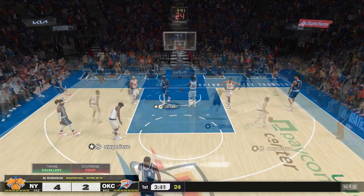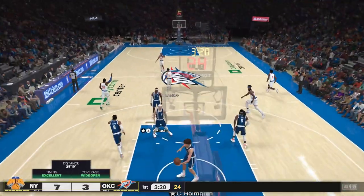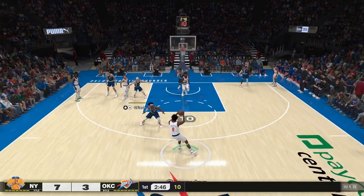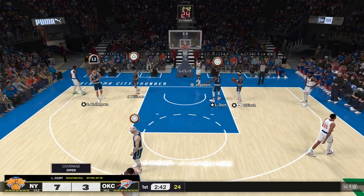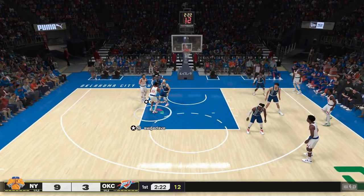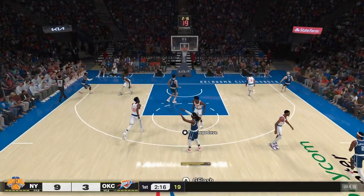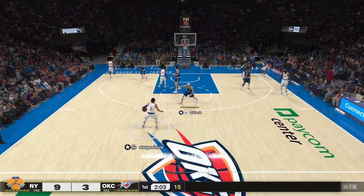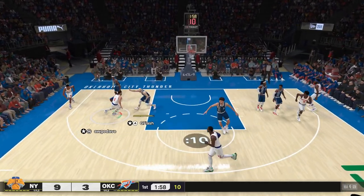Shea gets into the paint and that's our first bucket of game two. On the other hand, my opponent is just cooking me — he is making the right reads, making open threes. Inobi takes a huge hop-step drive there; that looks like prime Derrick Rose. Hardenstein was wide open under the basket but I did an icon pass to the wrong person and missed a wide open mid-range on top of it.